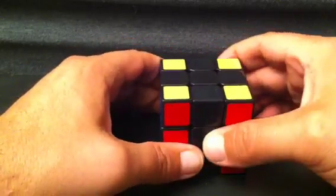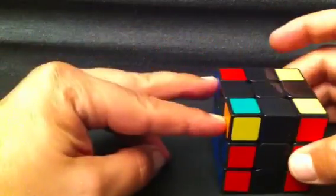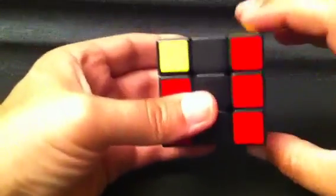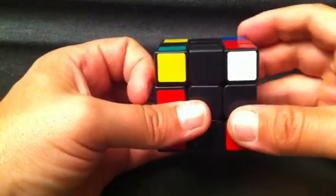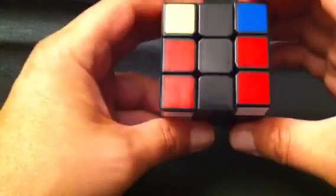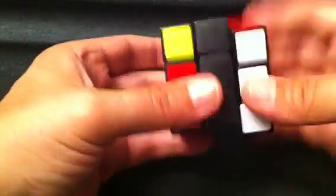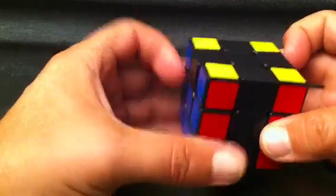The next ones are going to be the blinkers. The blinkers case is basically rather than headlights over here, you have blinkers over here. You want to have them on the left-hand side. The algorithm goes: R U R' U' — which is sexy — then R' F R F'. And that solves that case. Here it is again: R, U, R', U', R', F, R, F'. That solves the blinkers case.